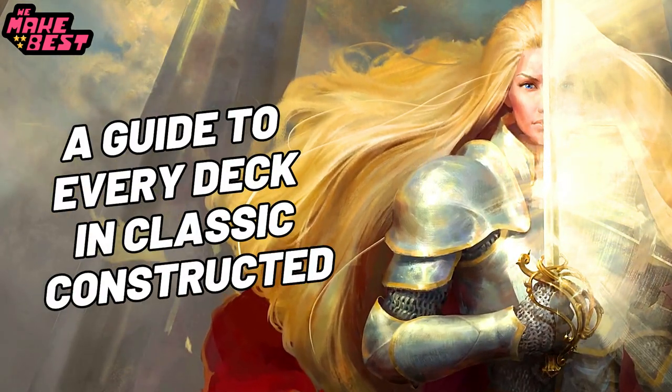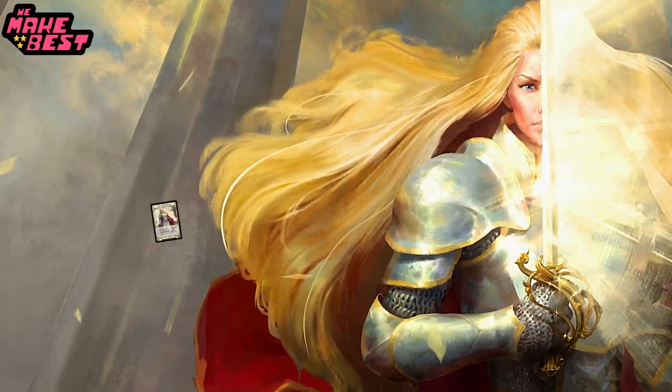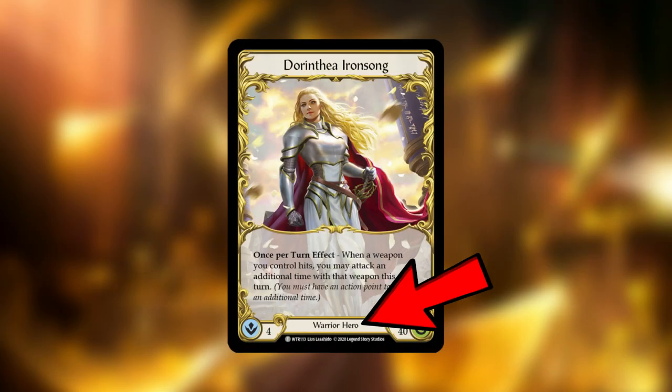It's WeMakeBest, here for another guide for every deck in Classic Constructed, and today it's Dorinthia. Dorinthia is a warrior that wants to use attack reactions to make blocking as awkward as possible to push through damage and build counters on her weapon, Dawnblade.